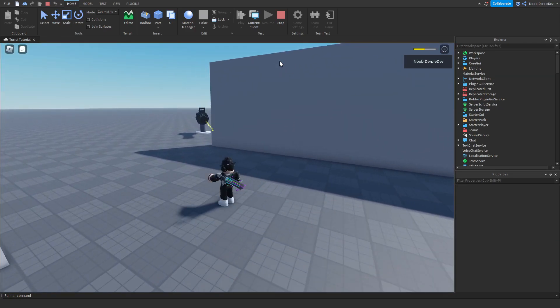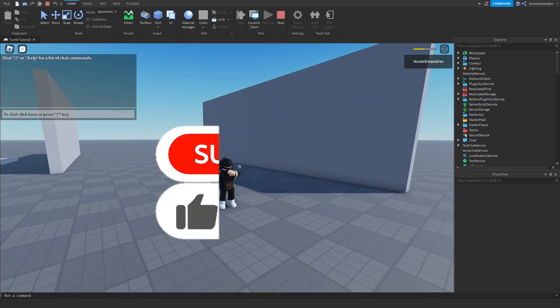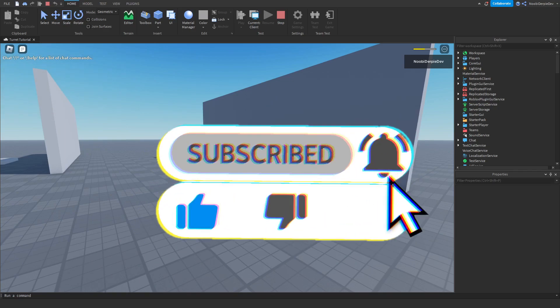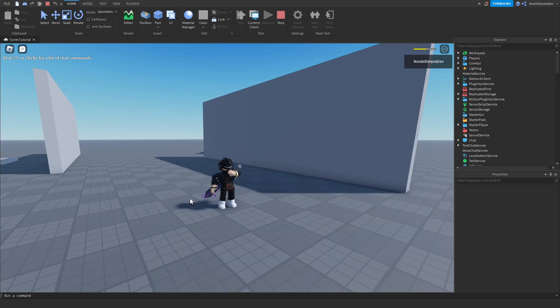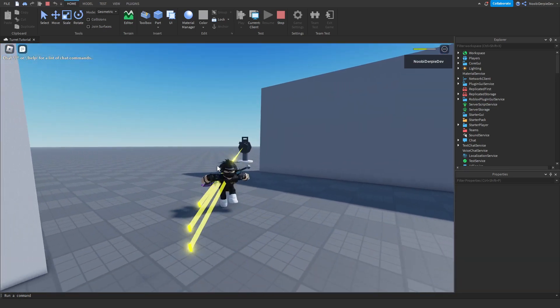So this is exactly how you can make an automatic turret in your Roblox game. If you did in fact enjoy this tutorial, make sure to give it a like. If you didn't like it, please drop a dislike on the video. Subscribe to my YouTube channel, turn on the notification bell, become a member, do anything you want. My name is Noobie and I say peace out.